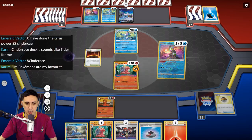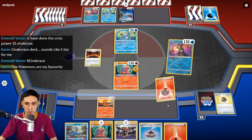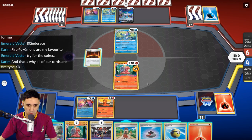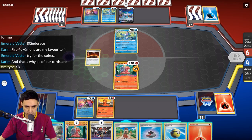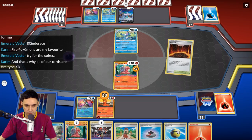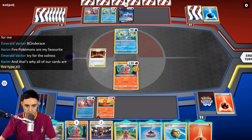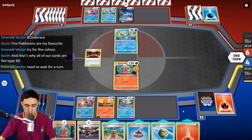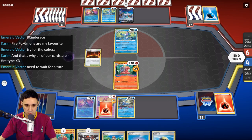I think we're going to use Concealed Cards, the ability on Radiant Greninja — discard an Energy and draw. We can do this — we can Basin. Let's put this down just so we have it. I want to put an Energy down here.